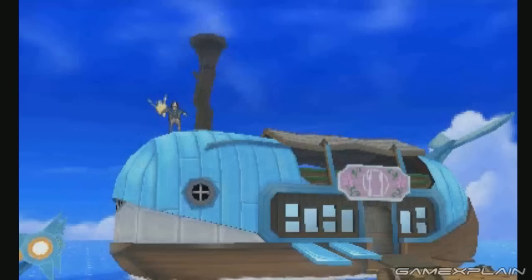The next shot takes us to the southwest Pony Island near the docks. We noted before how there were boats shaped like different Pokémon all around, but now we get a better look at the Wailord boat. It turns out that it's a floating restaurant, thanks to the sign showing a fork and knife on a plate.